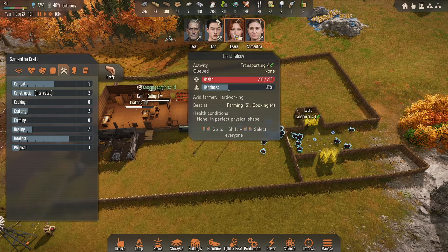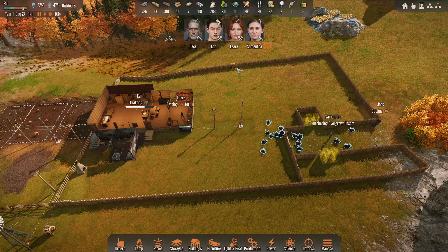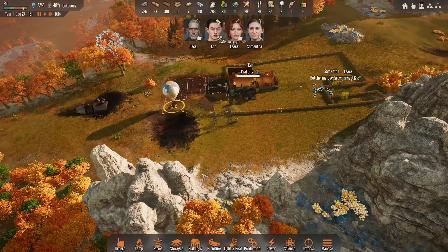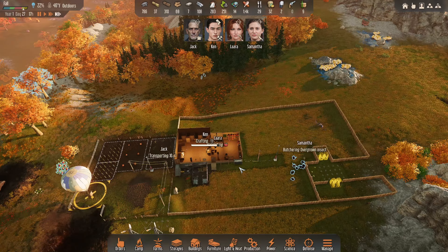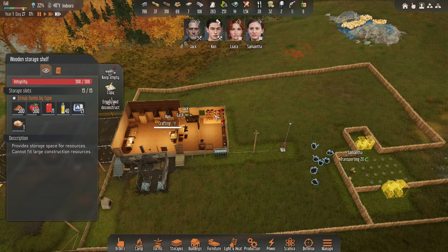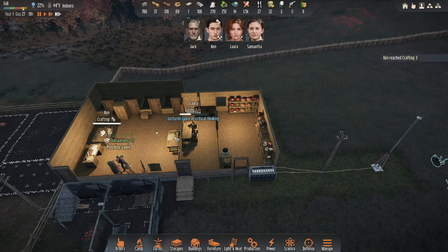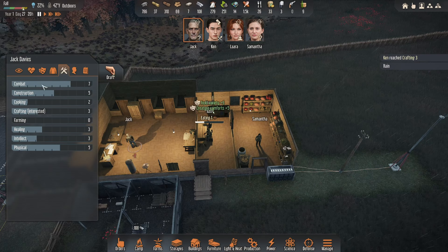She really likes construction, which is too bad because she's so damn smart. It looks like they cut down those bushes already. Might as well harvest these — might as well get a few more. This is going to get cold come winter — it's going to get refrigerated and possibly frozen. Ken's crafting at level 3 — excellent. He moved over here to get some cloth because we don't have any.